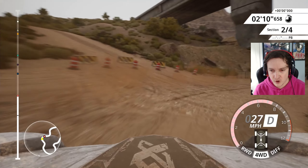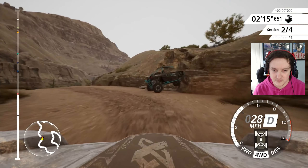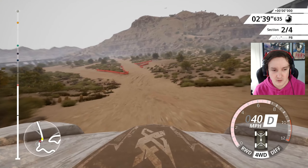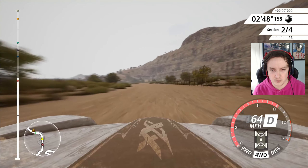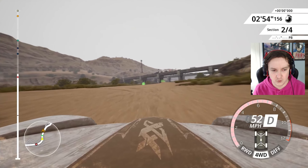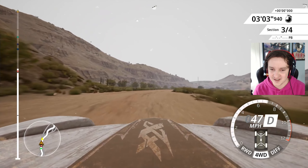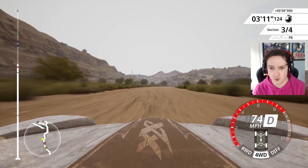I probably wasn't meant to go that way but I still did it. We've managed to catch up to one of the AI - and they've crashed, goodbye! Now it'll probably be me crashing in a few corners to be honest. I think those routes are completely optional, you don't have to take them. It gives you the recommended route on the course.